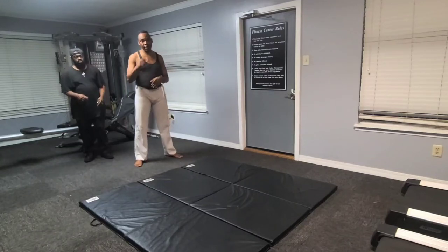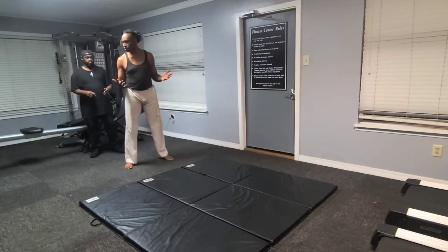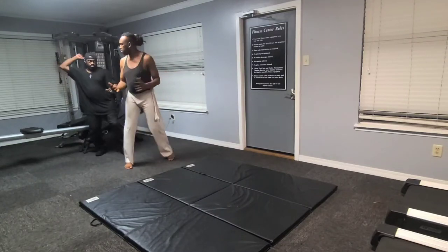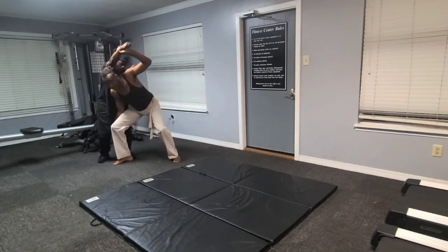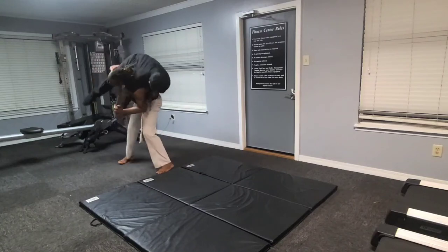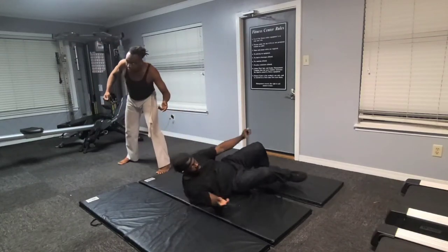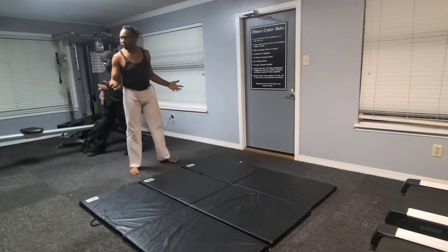Alright, y'all ready? Here we go. Person is behind you — boom, kiss the hand, go underneath the legs, and once you get them on your shoulders, take them down. So in other words, from here — like that.